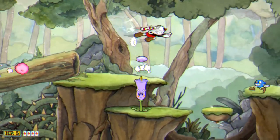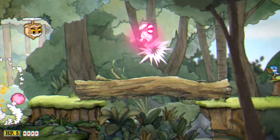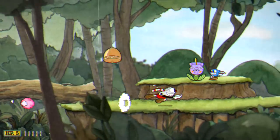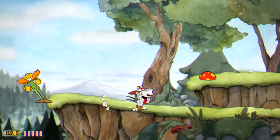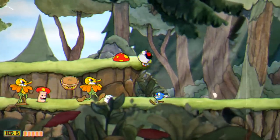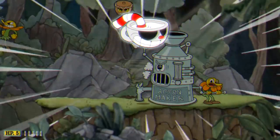Grade P is even higher than grade A+, so that's going to be your highest possible grade on any of the run and gun levels. Now each of the levels has a little bit of a trick, but it comes down to only getting hit when you need to and trying to use your invincibility whenever possible.